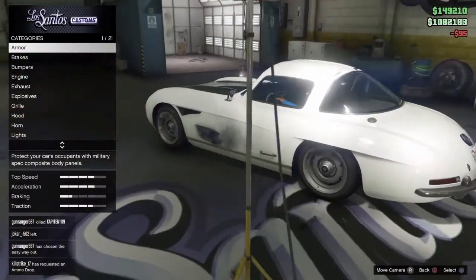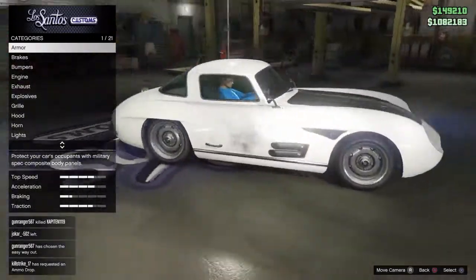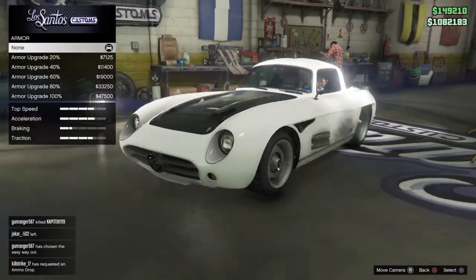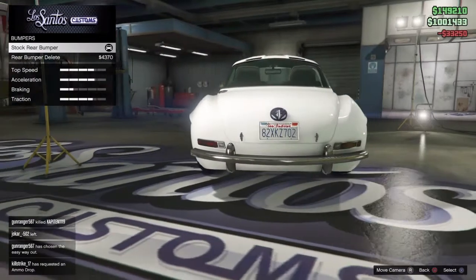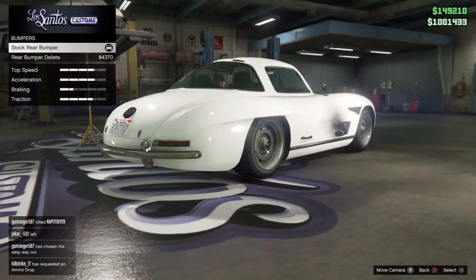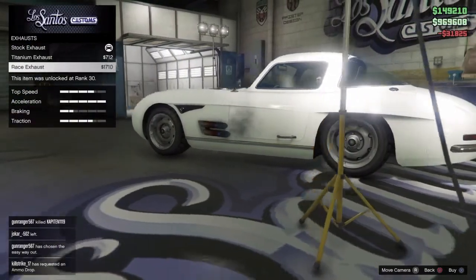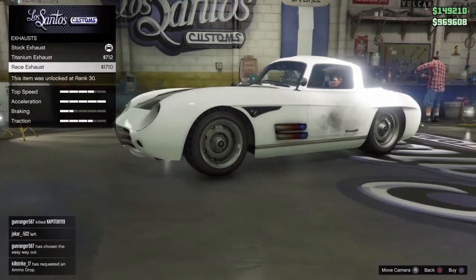This is the next vehicle I'm going to customize and show you what there is to do — I think these are probably the top two cars in the entire DLC. There are armor upgrades of course, brake upgrades, and for the bumper you can basically take off the back bumper, which is pretty cool, though I think I'm going to keep it stock. For the engine you can upgrade it all the way, and the race exhaust is pretty nice.